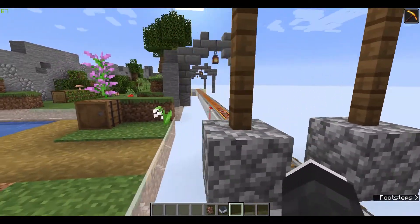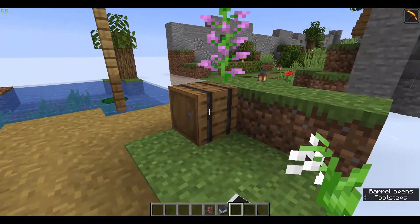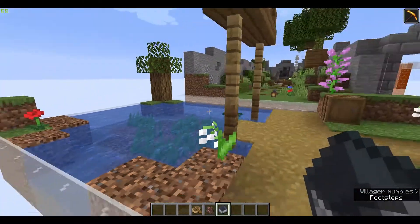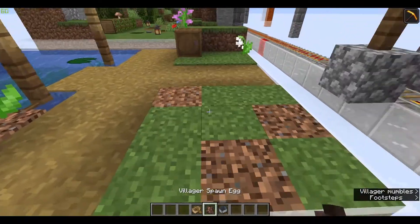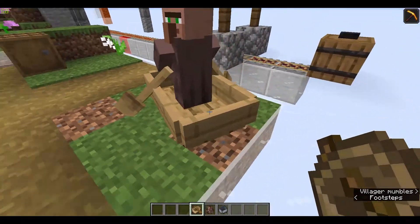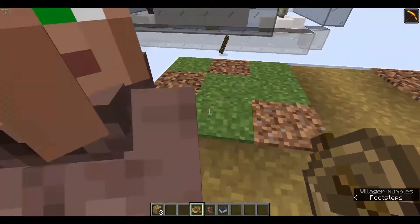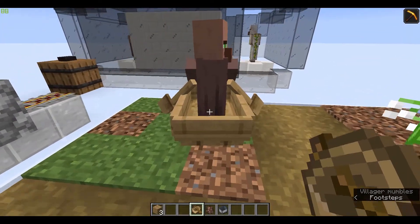Our next method is the boat. Boats are pretty good if you're going to travel through a lot of water, like an ocean, so you can move villagers to your base. You need to have a boat, then get the villager into it. There we go — take two.